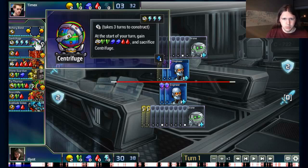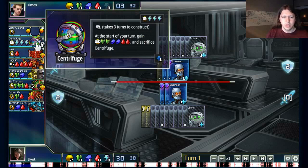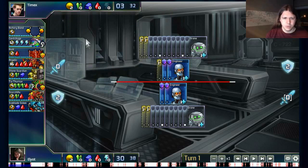Centrifuge requires 12 gold plus 3 energy to build. So by getting an extra engineer, Mike is essentially signaling that he intends to get a Centrifuge. What this thing does is it takes 3 turns to construct and then spits out a ton of resources: 20 gold, 2 green, 2 blue, and 2 red.